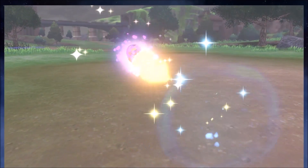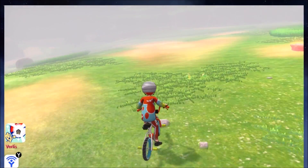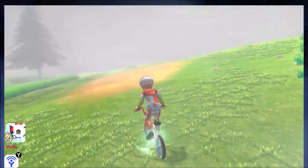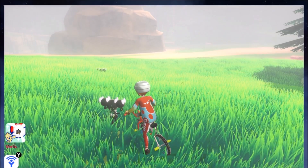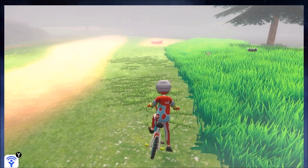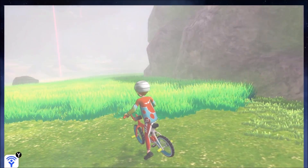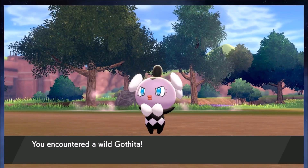Grab an extra so you can set up that trade. Set your date to June 1st, 2020 for Fog weather, then head to the Giant's Cap. That's going to be Gothita in Pokemon Sword version and Solosis in Pokemon Shield version — finally an easy one. There are certain patches of grass in the wild area that spawn different Pokemon, and the Gothita's evolutionary line is very straightforward.